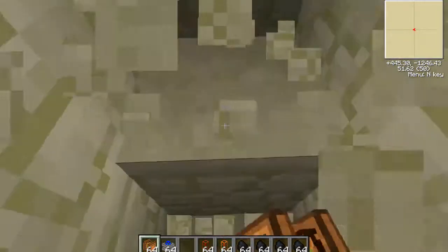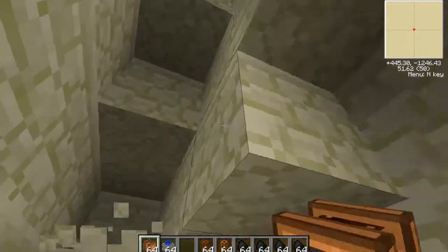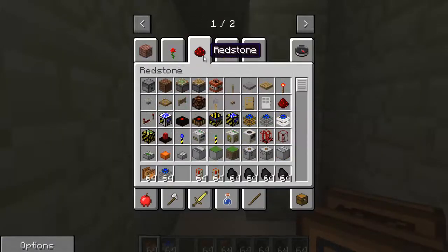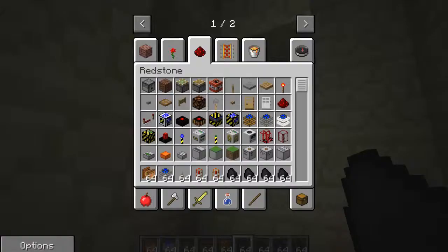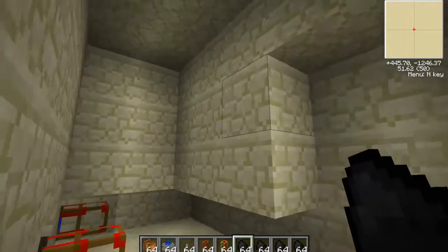What you want to do first is create a simple little power station. This is quite easy — I always use this sort of setup. You can do it very easily in survival; I'm just doing it in creative for video purposes. I will be right back when I am done making my power station.